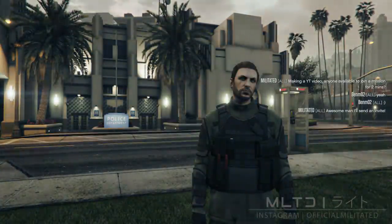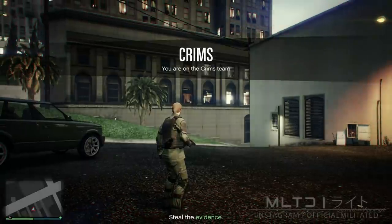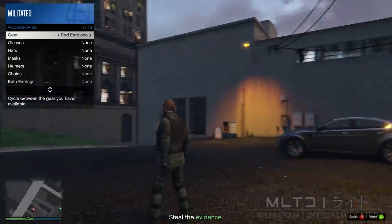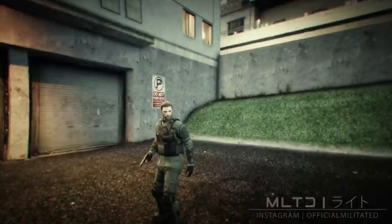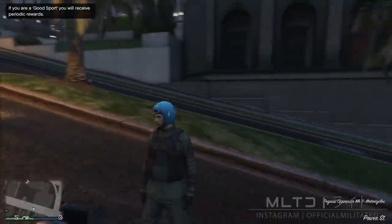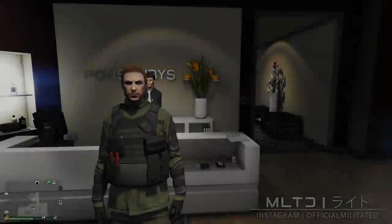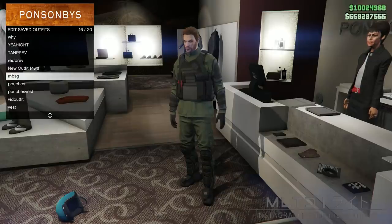Eventually it will start and you'll load into the mission after a short cutscene. At this point open up the interaction menu. In style and accessories go to gear and equip something like an earpiece. Now close the interaction menu, open up the phone, and quit the job. This will take you out of the mission and load you into a public free mode online session. You'll notice that you still have the plate carrier over the top with the pouches. In a clothing store go into the outfit section and save this outfit before you continue, just in case something goes wrong.